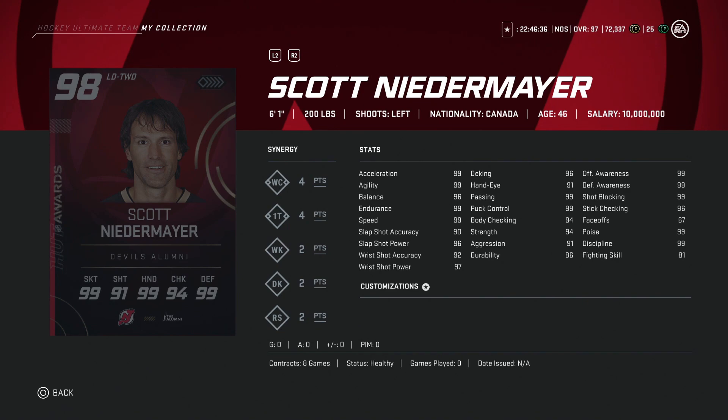I'd actually rather have the 97 Bouwmeester as well. I would sell, as you're going to get a ton of coins from him and could probably grab one of those three. That said, it's a fantastic card regardless — if you like Scott Niedermayer, you're not going to be disappointed at all.